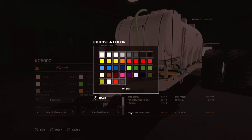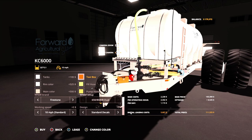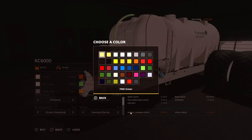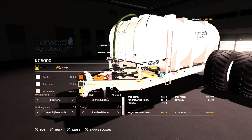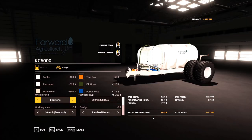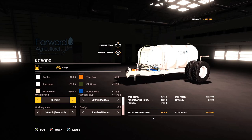We have a toolbox up front that has all the standard colors so you can color-match it with any brand you'd like. For the fill hose we have Forward Green and Forward Orange, or you can change them to any standard color. The same goes for the pump hose — Forward Orange and Forward Green along with all standard colors.